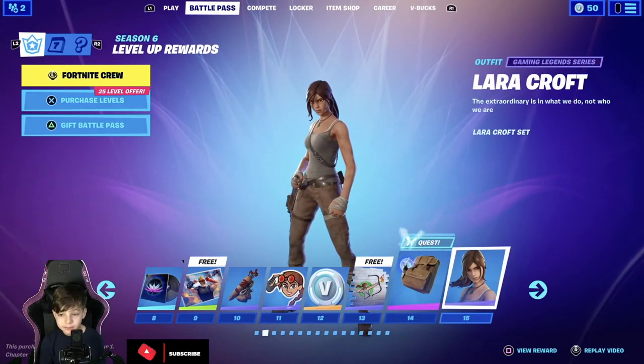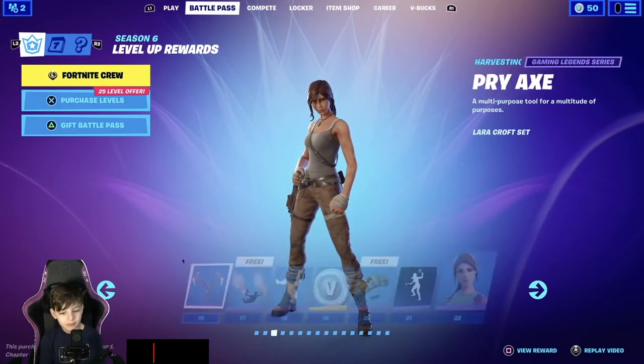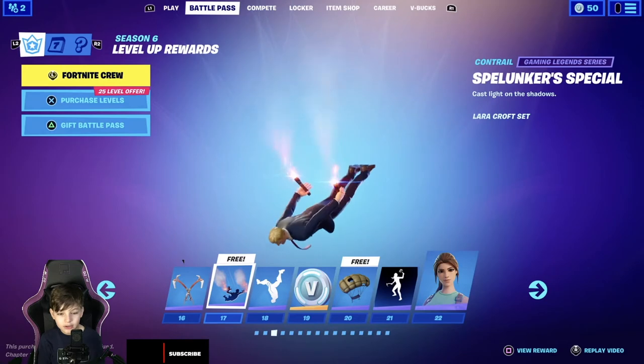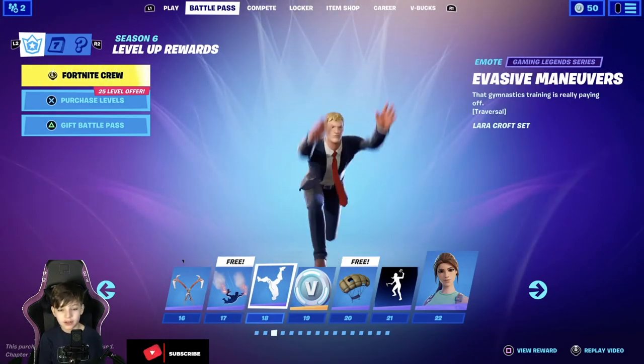Then we got Lara Croft guys — the Lara Croft set. Looks really nice, looks sweaty. The skin is going to be sweaty guys. Then we got the harvesting tool from the gaming legend series 2, and this harvest tool is pretty good actually. I like it. Then we got the contrails for free, it's really nice. I like it. The emote — let's see the emote.